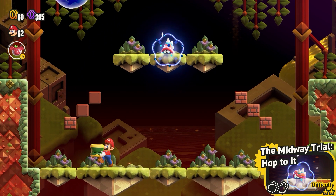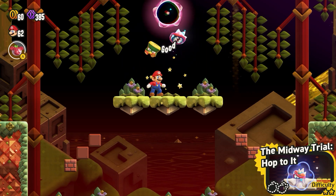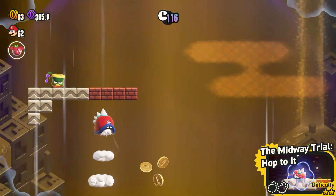Followed by the Midway Trial: Hop to It. See the glowing shell guy at the top there — you need to take him out and then grab the wonder flower. Then just follow the rest of the level through to get the wonder seed.